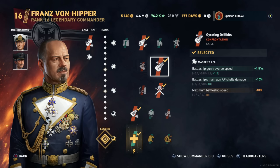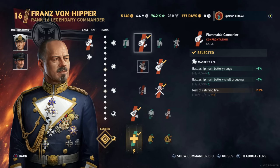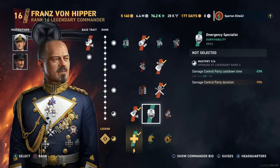Emergency Specialist reduces the damage control party duration by 70%, meaning instead of 30 seconds to go into cooldown once you trigger it, it takes like 10 seconds. That means you're almost certainly going to be set right back on fire or take a flood immediately after damage conning. In my experience I hate Emergency Specialist. The other option increases your chance of catching fire but decreases your cooldown without decreasing the duration of the actual damage con itself — that's why I prefer it.